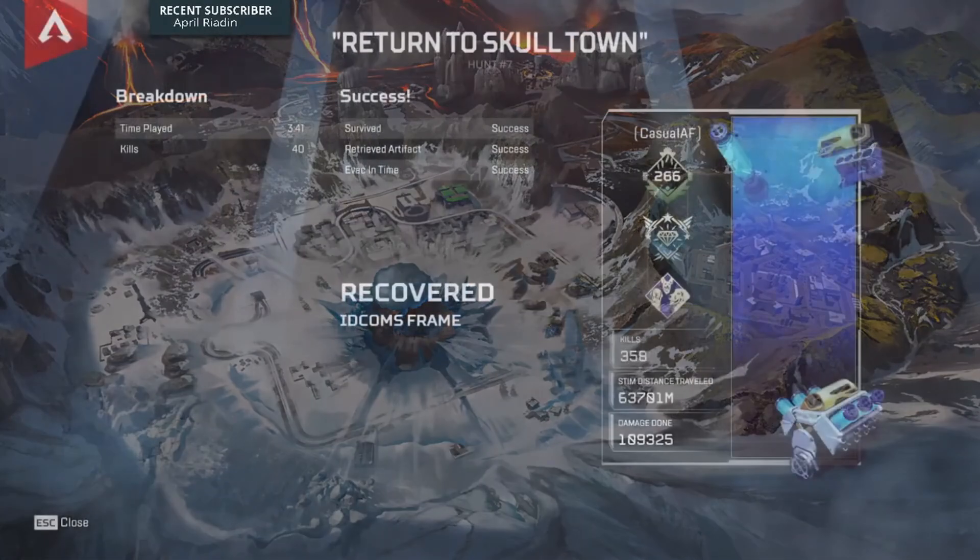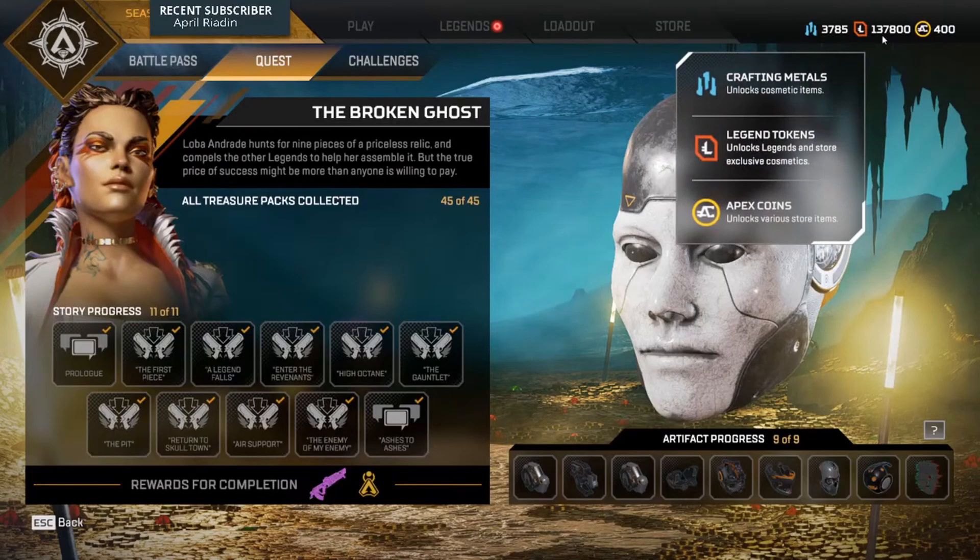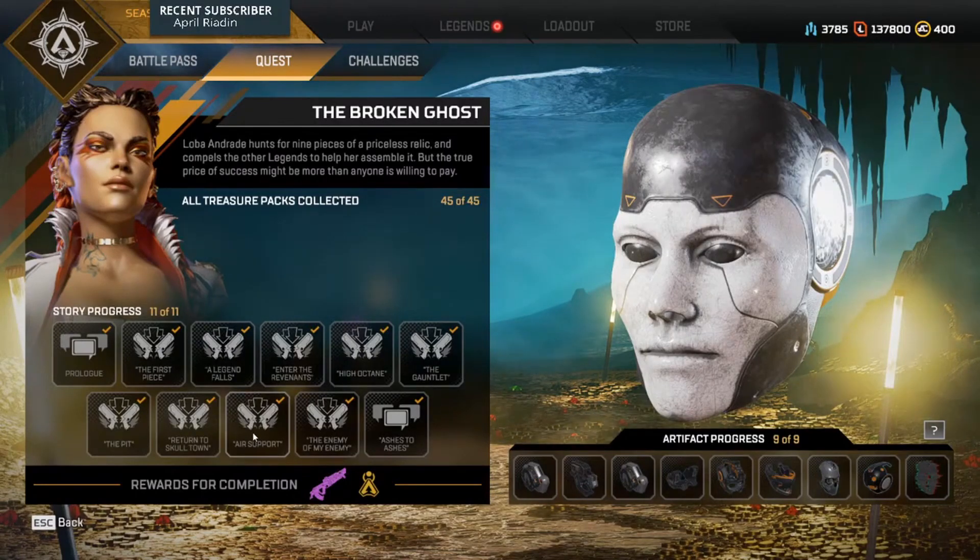I'm debating using in-game cred to get Caustic or waiting to see if a new legend comes out — very undecided. You've got like 30 days to grind more in-game cred. I have more in-game cred than I could possibly want — I've been playing since the start. Playing a new character is always the most fun, to be honest.